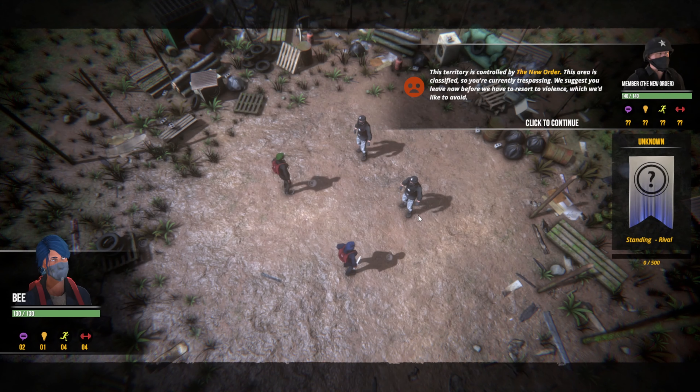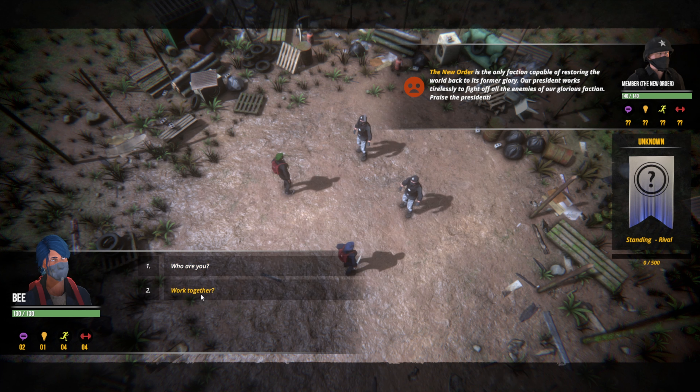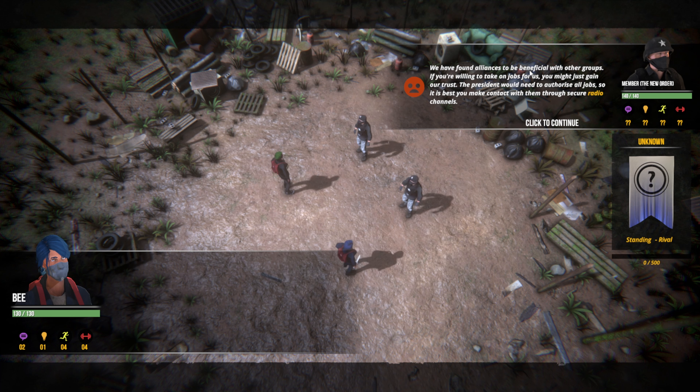Investigating the encounter at the scrap yard — the New Order. This territory is controlled by the New Order and is classified, so we're currently trespassing. They suggest we leave before resorting to violence. The New Order is the only faction capable of restoring the world to its former glory — praise be to the president. Would we like to work together? Alliances have been beneficial with other groups. Jobs must be authorized through radio channels.